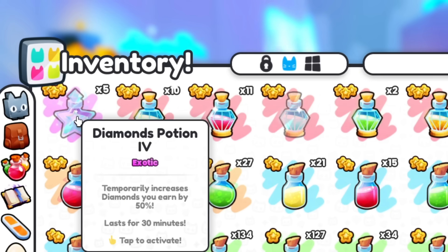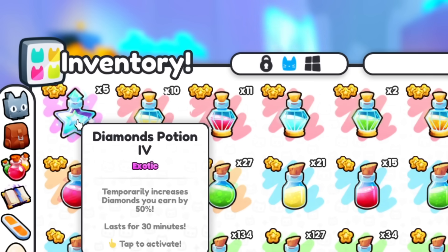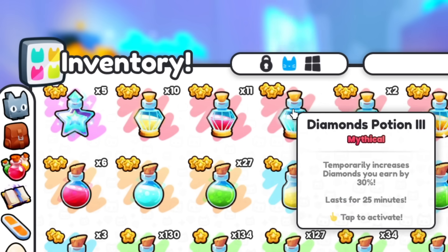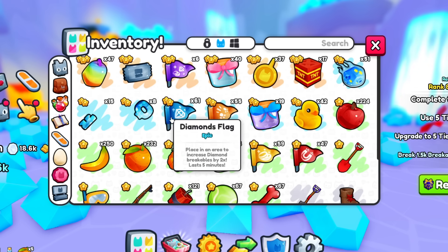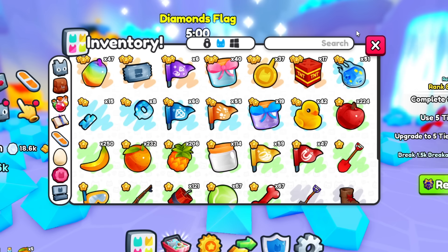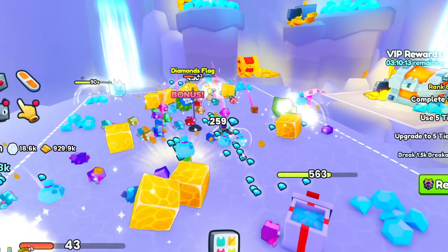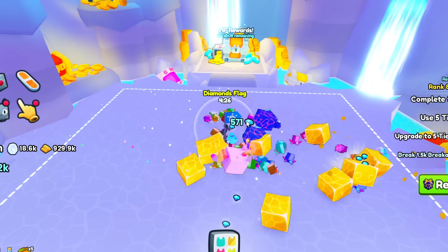Just before you start farming, make sure you activate your boost. If you're going to AFK for a while, use a higher-level one — I'll put on this level 3 diamond boost for now as an example. And one other thing you should activate is diamond flags, which increase your diamonds by two times. So definitely make sure you're activating these. Now I'm going to AFK here for the next four minutes and 30 seconds and see how many diamonds I can actually farm.